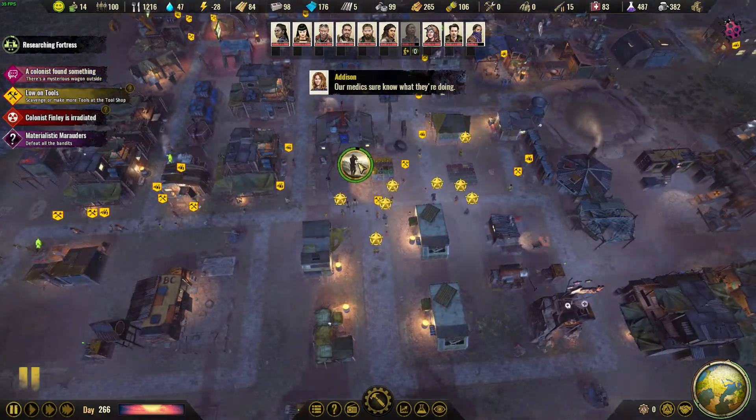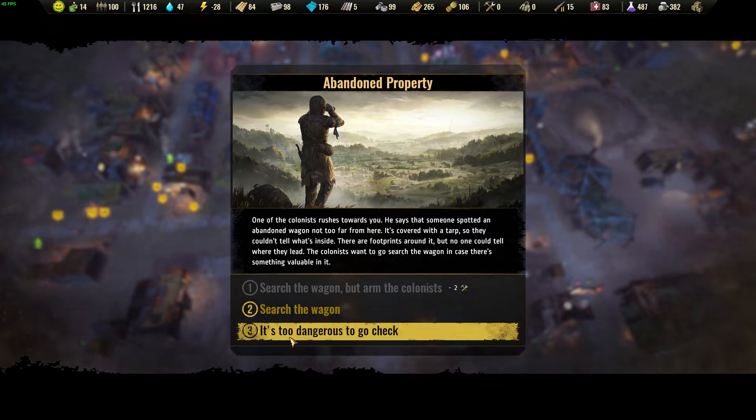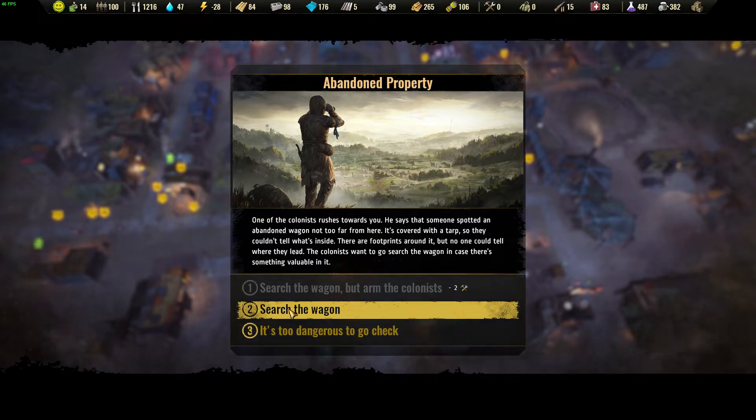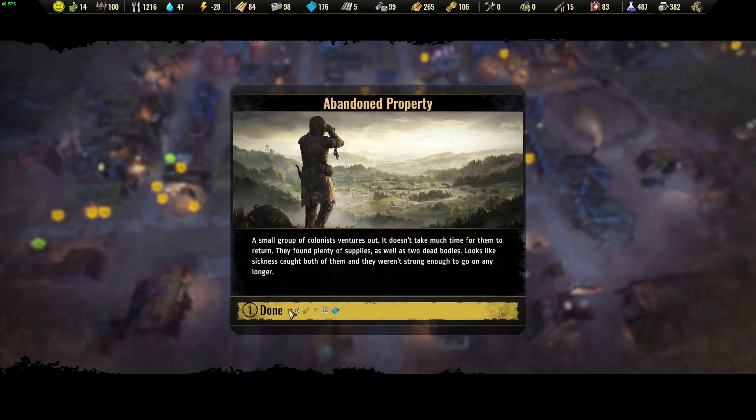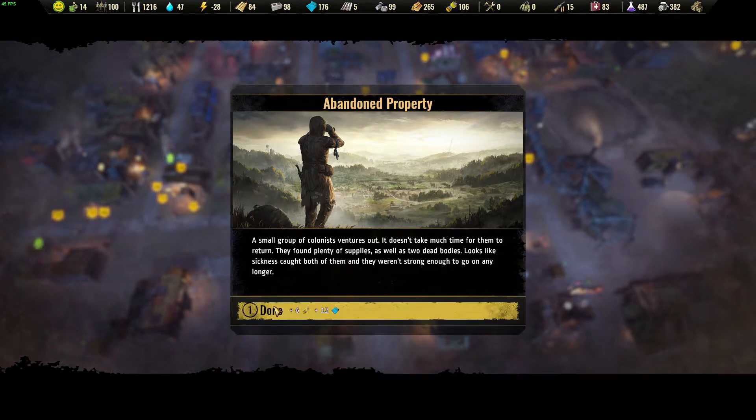A colonist found something - one of the colonists rushes towards you. Someone spotted an abandoned wagon not too far away. It's covered with a tarp so they couldn't tell what's inside. There are footprints around it but no one could tell where they lead. Colonists want to go search it and want to be armed. I'm going to search it. A small group ventures out and returns - they found plenty of supplies as well as two dead bodies. We got six components and 12 plastic.